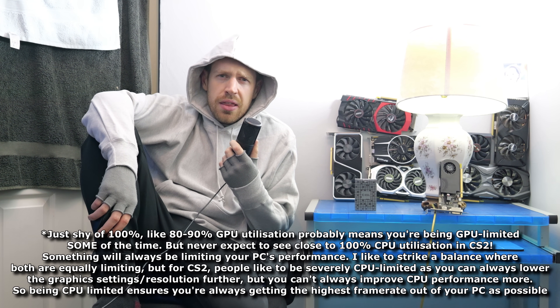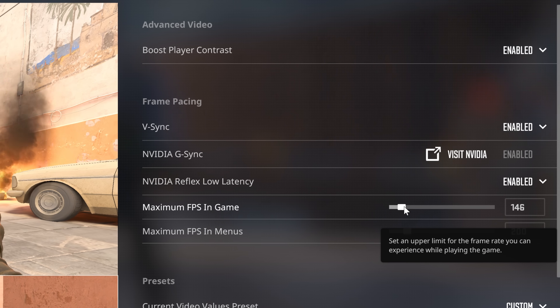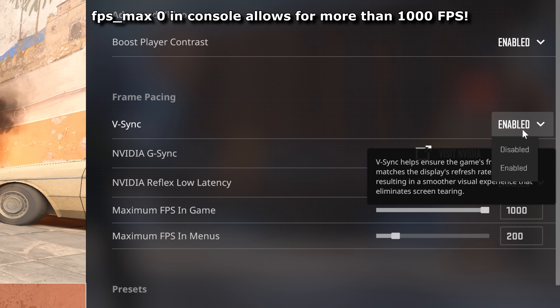The best way to know if you're being CPU-limited is to look at your GPU utilisation. If it's less than 100%, then you're either being limited by your CPU, or by VSync or some kind of framerate limiter that you have active that you didn't know about.